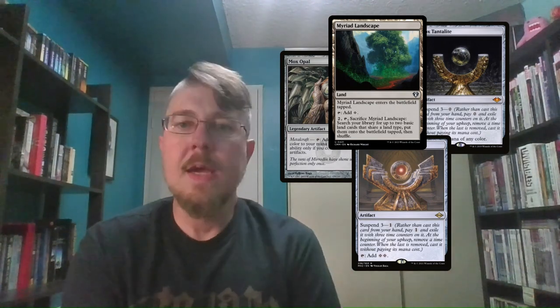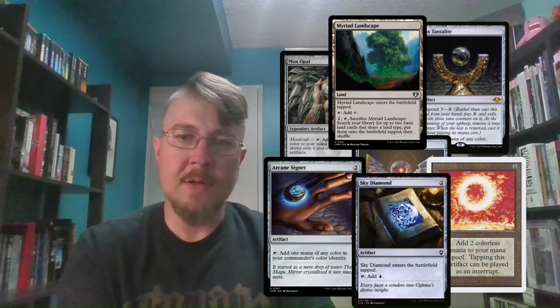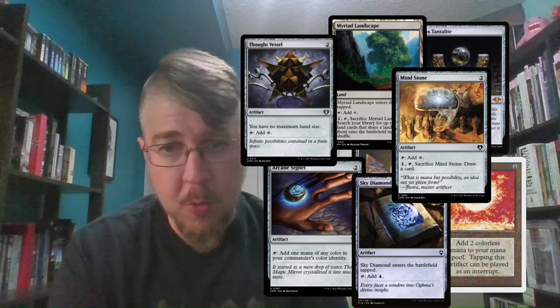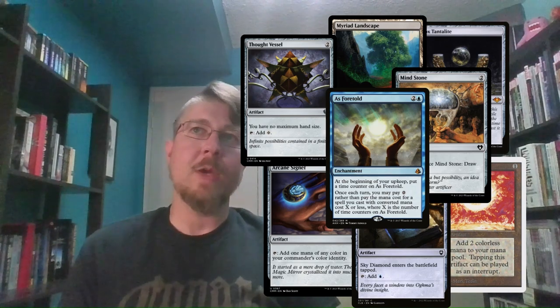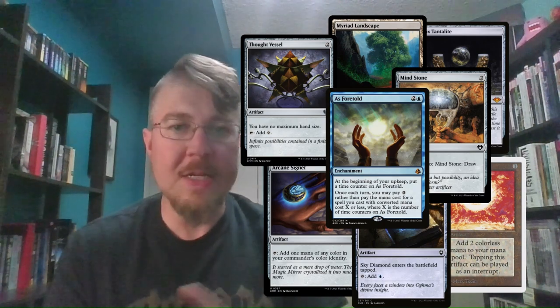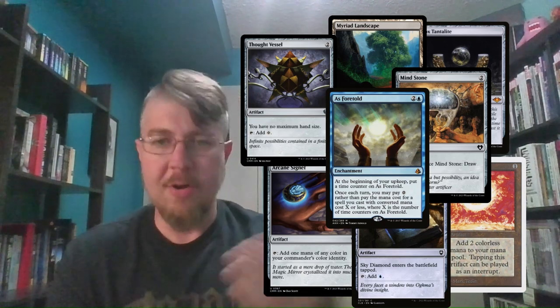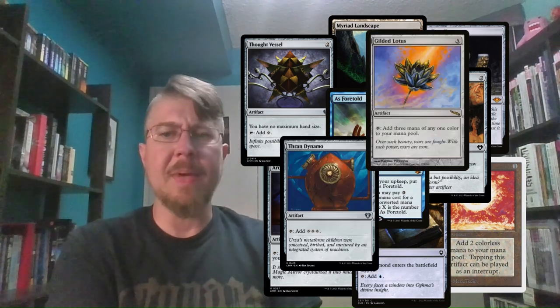We're running Myriad Landscape as a land that lets us fetch two basics — mono-color deck, Myriad Landscape gets two of the same type, just works. We're also running Sol Ring, Arcane Signet and Sky Diamond for our blue mana rocks, and Mind Stone and Thought Vessel for our colorless mana rocks. As Foretold is a super fun piece that works similarly to suspend — we can queue up knowing we have a free spell on two or three coming up, so we can line up the card types we're casting to get that multiple spell type value off of Herkule. And we're doing Thran Dynamo and Gilded Lotus for that big mana rock energy — cards I love in big mana decks that always feel great when you get them.